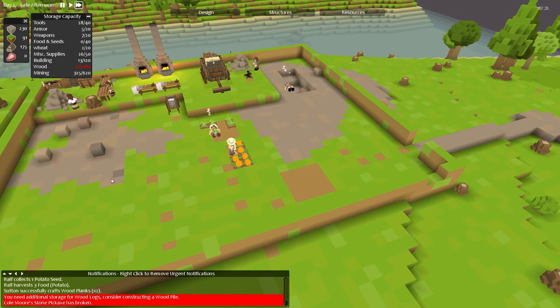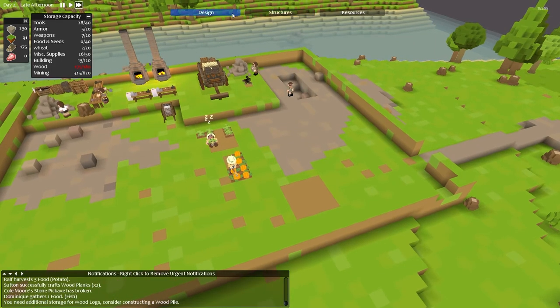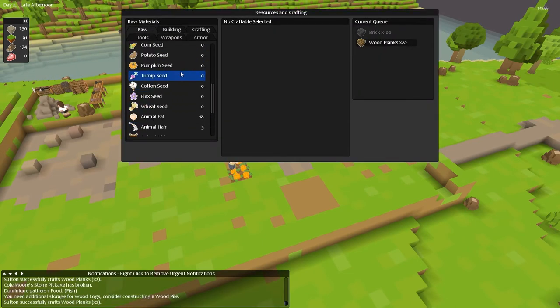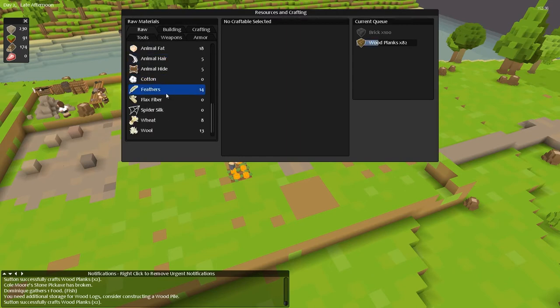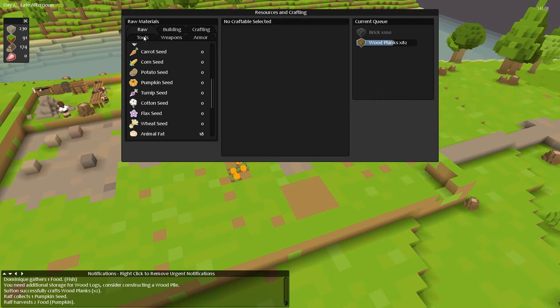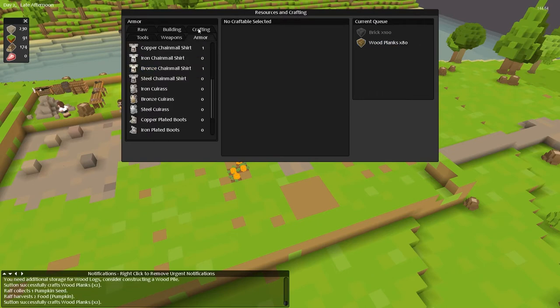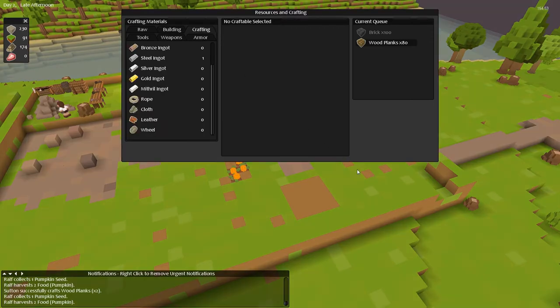A stone pickaxe is broken and we need additional storage for logs still, but I think that's fine now. Have I actually killed all of my turnips? Yeah, no more turnip seeds for me. That'll put a bit of a dent in our plans. I've learnt for next time.